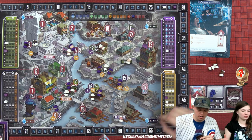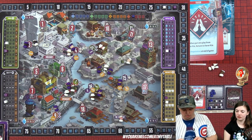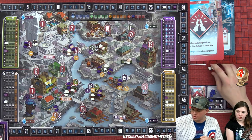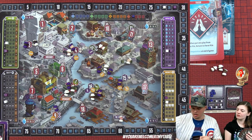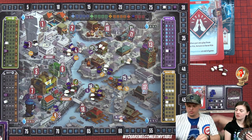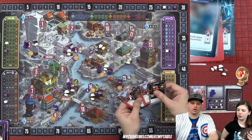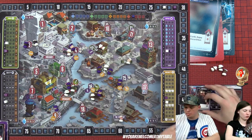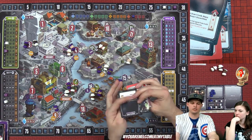Derek takes one favor to go up two on ingenuity, finally getting to draw six cards. He uses the recruiter — draws five cards, repays all favors — and also plays another maul, cycling through his whole deck and clearing it of favors. By the end of his turn he has only one favor remaining.